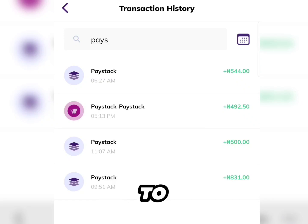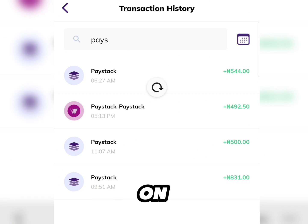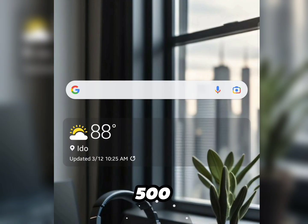Starting off in this video, I'm going to be sharing with you guys payment proofs as you can see from this platform — a minimum of 500 naira on different occasions. I'm going to be showing you guys how you can actually get started playing games and earn a minimum of 500 naira upward to 1,000, 2,000, 3,000 naira every single day online.